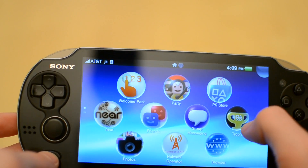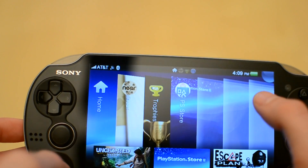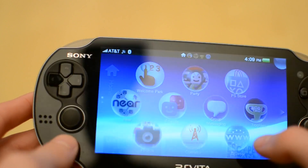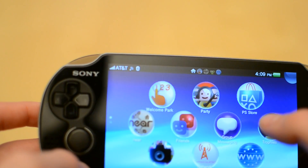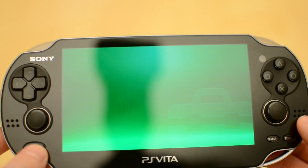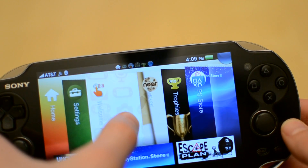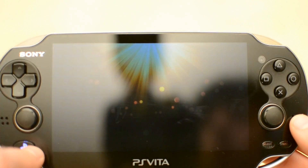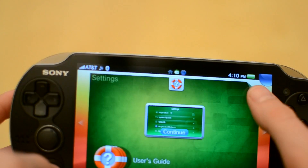I'm going to launch a few applications here to show you the multitasking feature. You can swipe over to applications, and you can also choose from them by hitting the PlayStation button to see all your open applications. You can do this from any application — let's say I'm in the settings application. If I click the PlayStation button twice, I get a preview of what's going on in each app, and then I can select one and continue from where I left off. Very nice feature — I love the multitasking. To close apps, you just swipe the page down. I would have liked a 'close all' feature, but that's pretty much it.